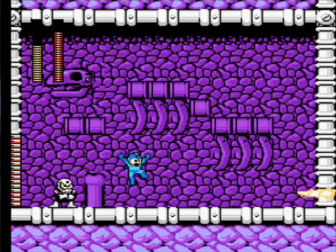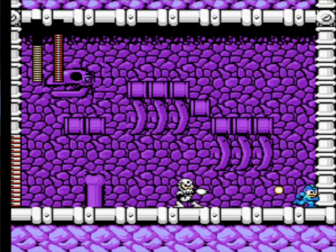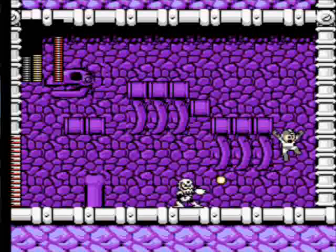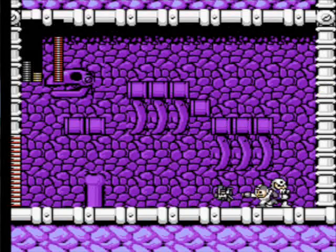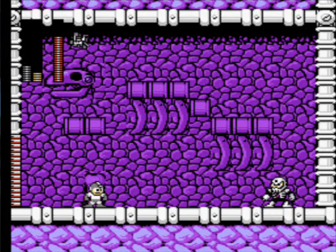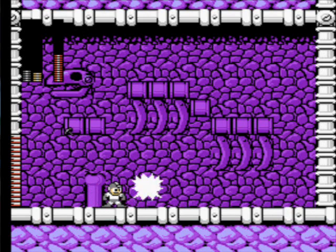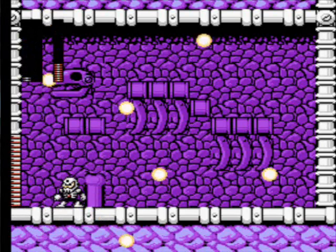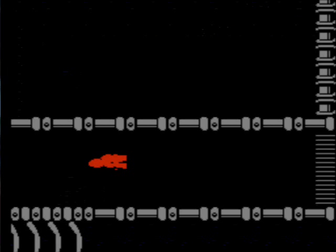If he touches you, the amount of damage he deals — like him shooting you isn't much of a problem, it's just when he touches you. Okay, stop using your shield like a douche! Do I really have to redo this whole stage again off-screen? Because now I've lost all my power.